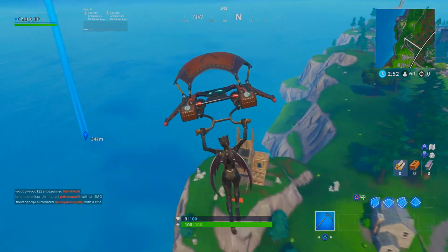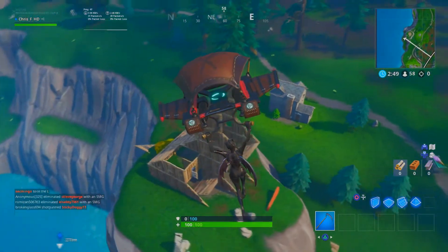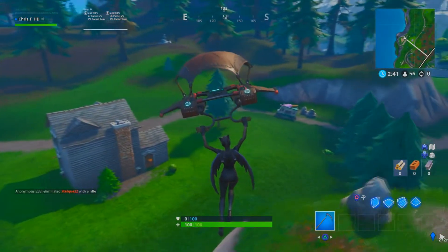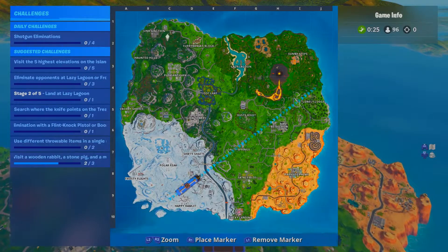Ok there it is, just above Snobby Shores on the map, as if you're heading towards Haunted Hills. There we go — somebody's already there before us, obviously doing the same thing. Trying to get themselves a weapon before landing, because you always find somebody hanging about these places like a bad smell.